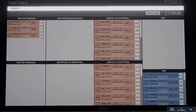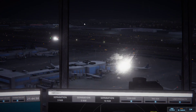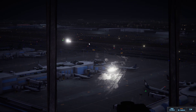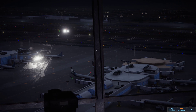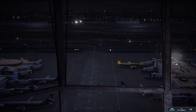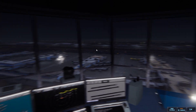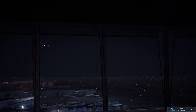Los Angeles tower, Envoy 4859 on final 25L. Envoy 4859, runway 25L cleared to land. Runway 25L cleared to land, Envoy 4859. Those are Spirit Wings taking off — he's already up, heading on out. See you later, Spirit Wings. And then over here we also had a takeoff. Oh, we have a landing — he already took off a while ago, there he is up there.